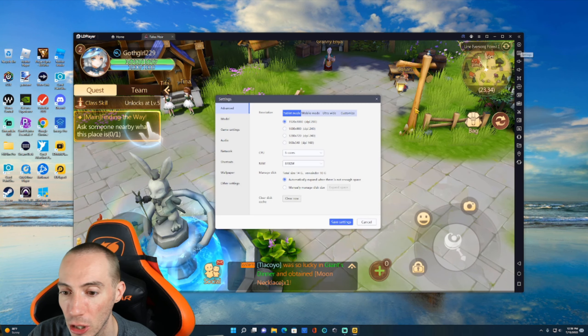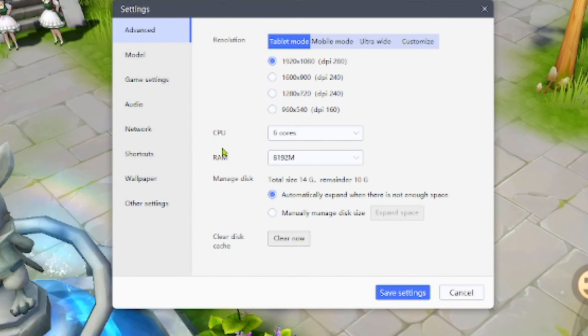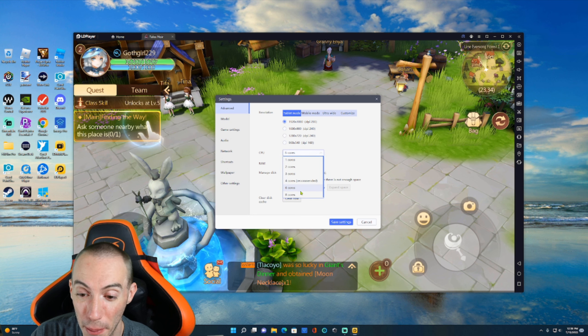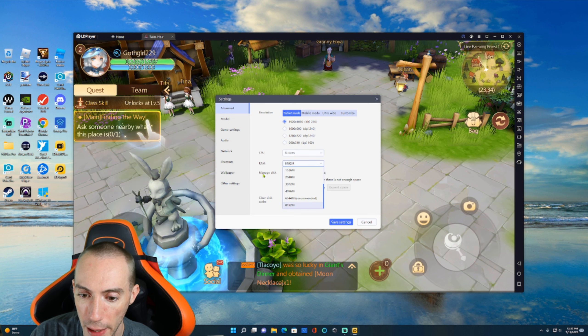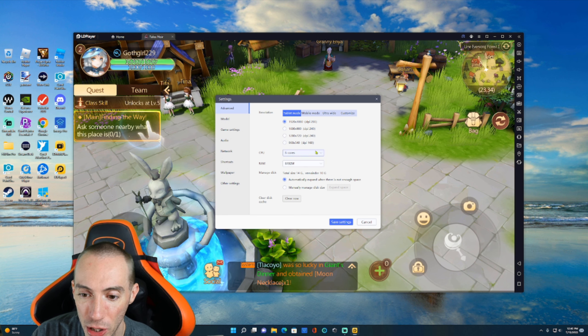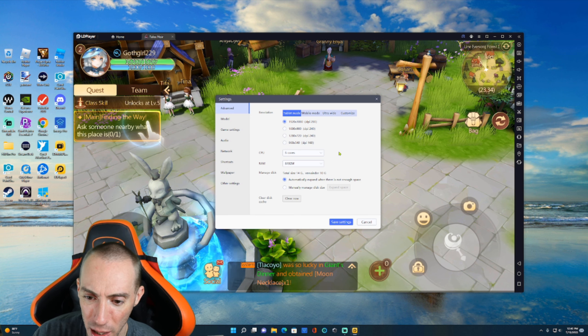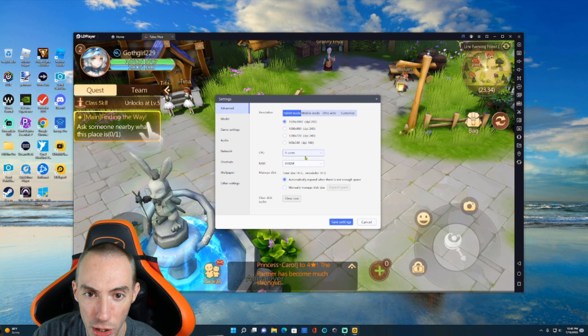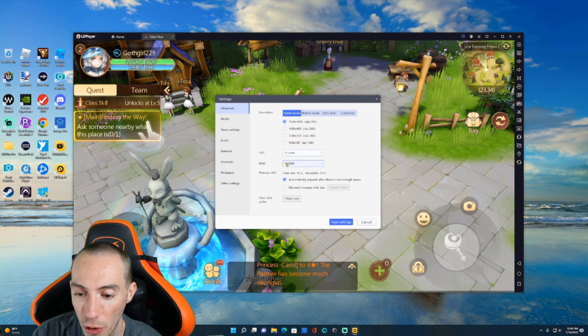In settings we have the ability to change the performance CPU and RAM usage. If you have a higher-end computer you can bump this above the recommended settings. We bumped it up to 6 cores and for RAM usage we went from 6144 MB up to the maximum of 8192 MB, which will increase performance and reduce lag. Honestly I never even experienced lag on the recommended settings, but it will use more resources from your PC.